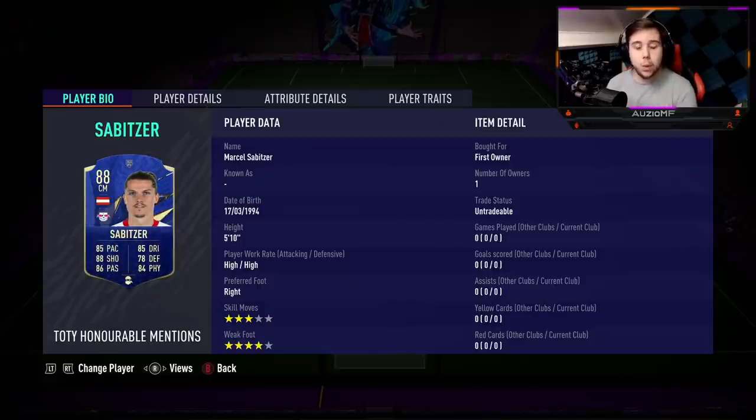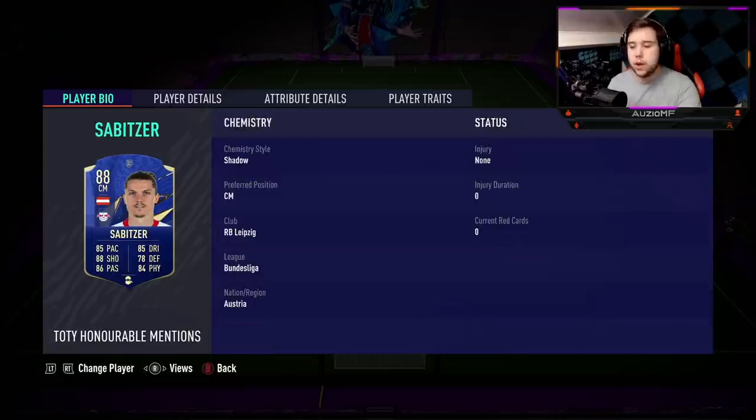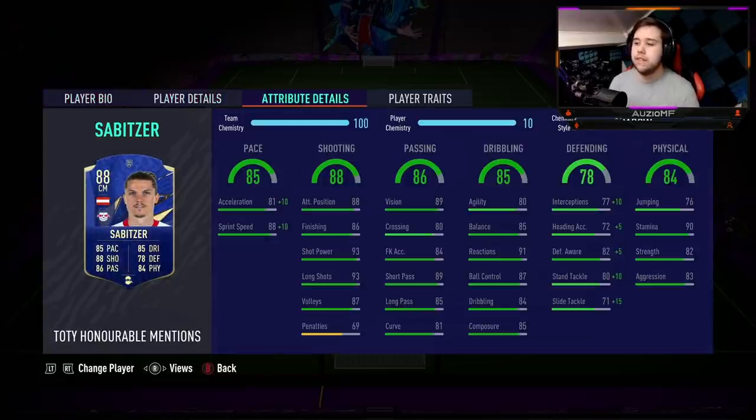He's 5'10", high-high work rate, 3-star skill moves with a 4-star weak foot. Now there are two chem styles that are so obvious to use on this card: Shadow being one of them and Anchor being the other. The Anchor chem style is going to be really good, obviously boosting strength and aggression. But for me personally, the Shadow chem style is going to help out as well, simply because he's a player that's going to be going forward, so he needs that pace. Giving him Shadow gives him 91 acceleration and 98 sprint speed.